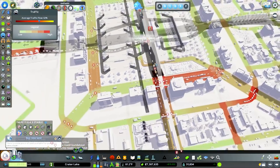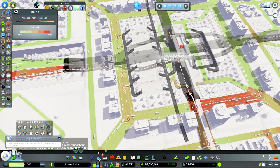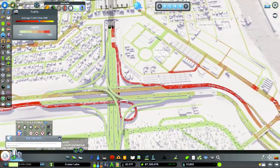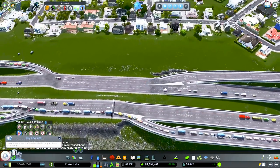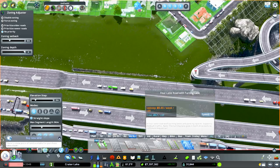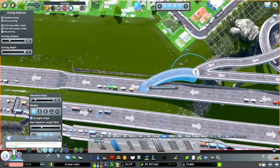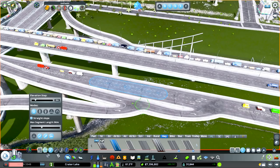Traffic is already pumping through here pretty fast. Even though there's still a yield, cars aren't being stuck at the light anymore. We're getting a little backup right there, but it's just because all this traffic is trying to unclog itself — it will fix itself. Another thing I identified was this weird little switchover right here. I'm going to pause the game, cut this back, and go down to a single lane.